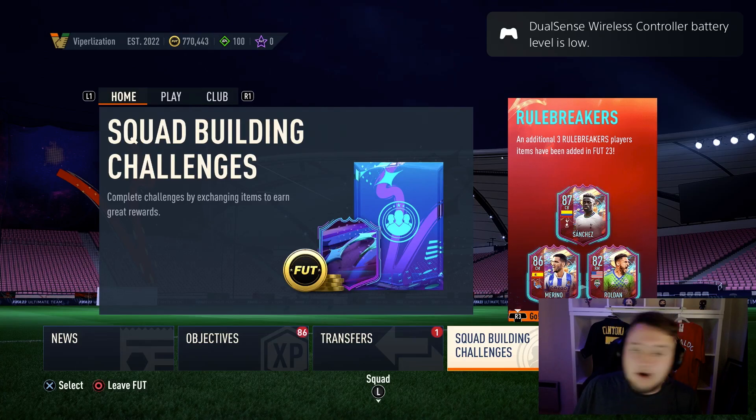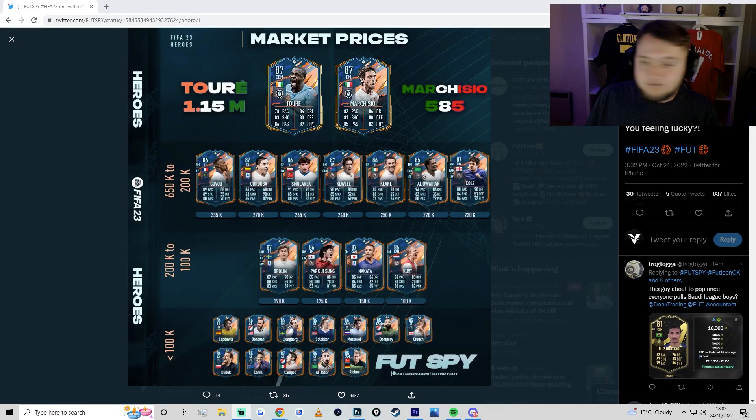We're going to go over to Twitter right now — shoutout to Futspy for this graphic — and here you can see all of the players you can get from the Hero Pack. The two absolute wins are going to be Yaya Toure and Marchisio. Govu is another good one, Cordoba, a brilliant one to pick up, Szmoleck, Harry Kewell, Al-Owairan, and Cole. In the 100k to 200k range: Brolin, Park Ji-sung, Nakata, and Dirk Kuyt. And 100k or less: Cap de Villa, Donovan, Lundberg, Solskjaer, Mostovoi, Dempsey, Crouch, Dudek, Cahill, Campos, Al-Jaber, and Lars Ricken.